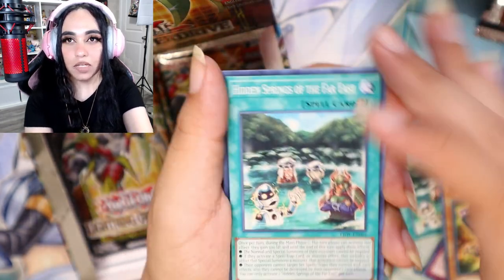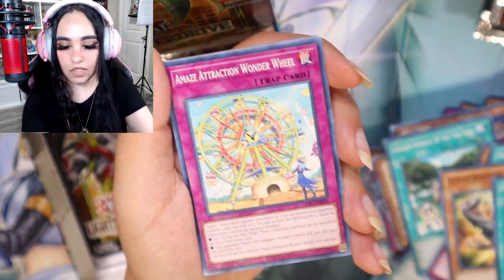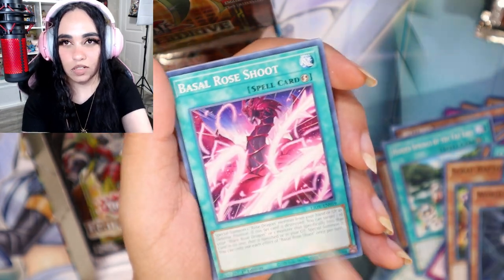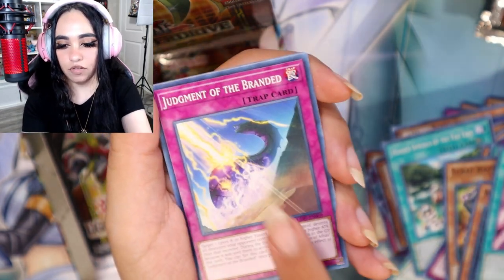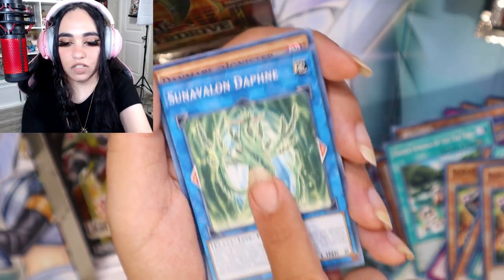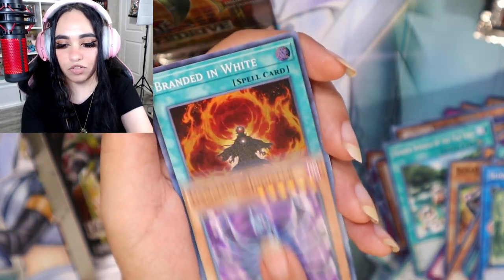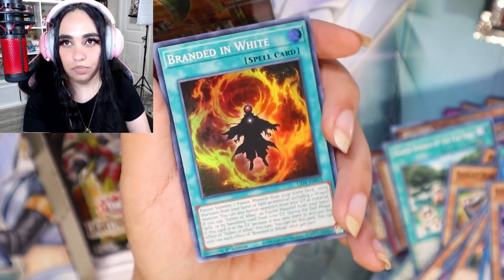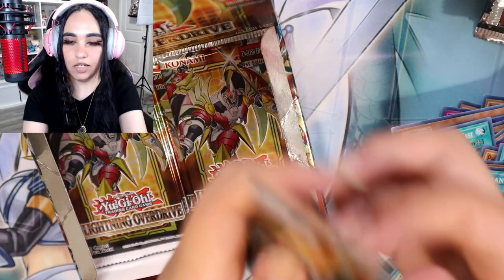One, two, three, four, turn it around, I'm a pro! Hidden Springs, Ferris Wheel, World Soul Black Rose Thingy, Judgment of the Branded, Dinosaur, Synavalon Vines, the Instagram name, and Branded in White super. Moving along!